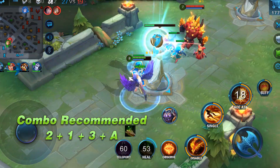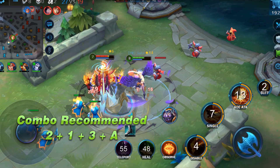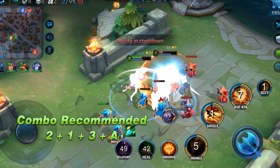You should use ability 1 to stun the enemy if the enemy's health percentage is higher than Lilith. After triggering the passive ability for the first time, it is better to recast ability 1 when the passive ability CD ends.